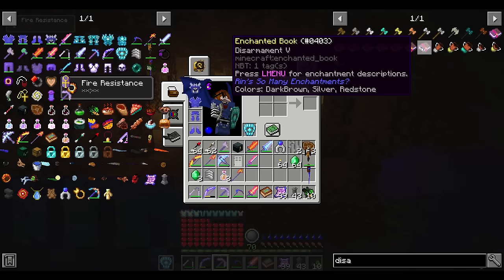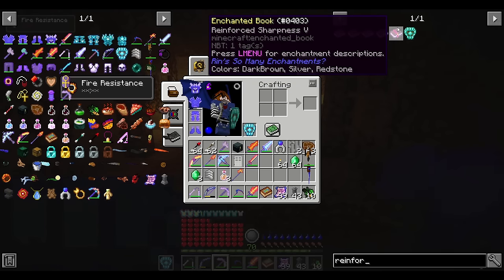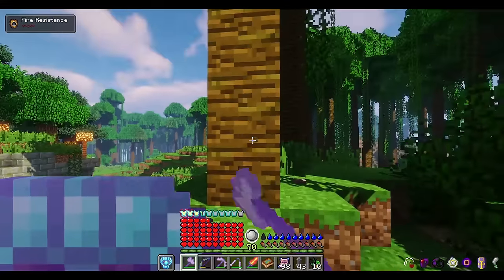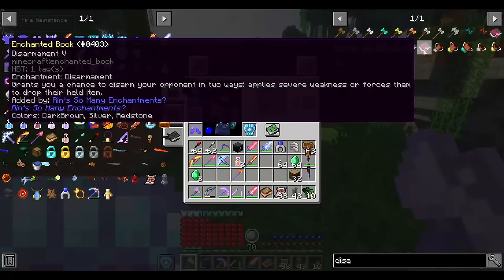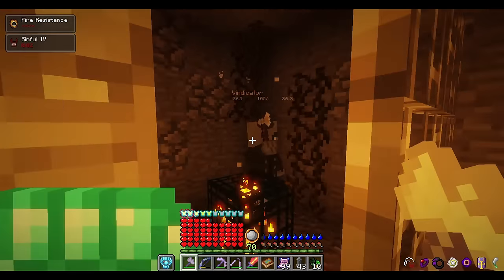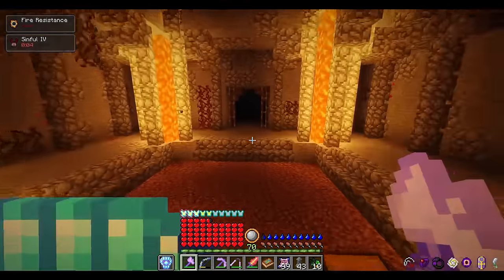Number 30: Disarmament, Desolator, and Reinforced Sharpness. These enchantments all improve your axe's damage. Having an axe is a viable resource, and Disarmament is great in PvP and PvE alike against certain enemies, as it will give you a chance to apply severe weakness to an enemy — making them do basically no damage to you — or you will disarm their weapon, which can be nice in PvP, as axes are already used to help break through shields.